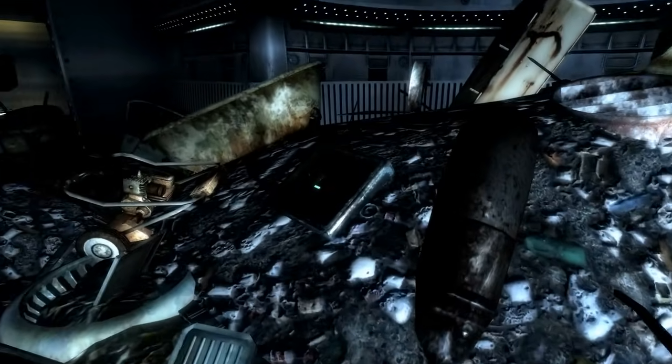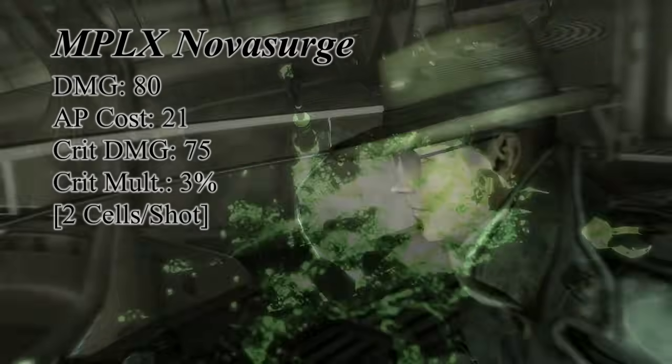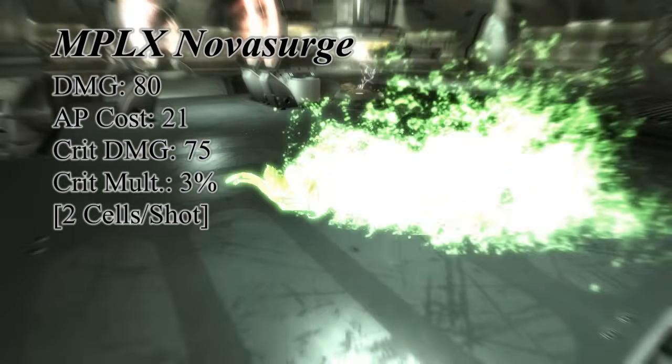Don't let the fact that this is a pistol fool you — the Novasurge does over 3 times the damage of a regular plasma pistol. This pistol even has higher stats than A321's plasma rifle. The tradeoff is that this pistol uses 2 energy cells per shot instead of 1. I'd say that's more than fair.